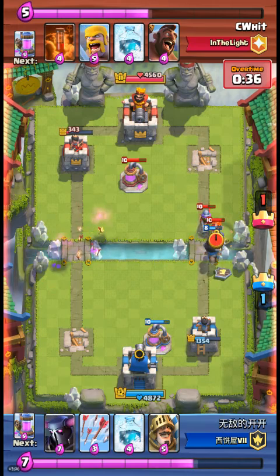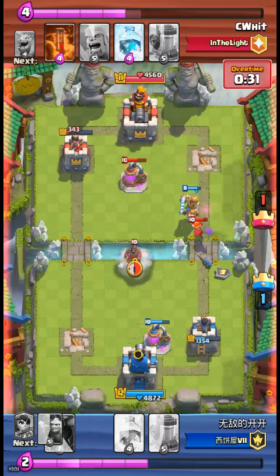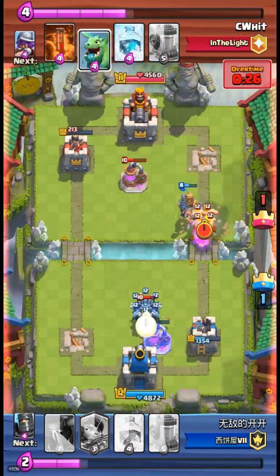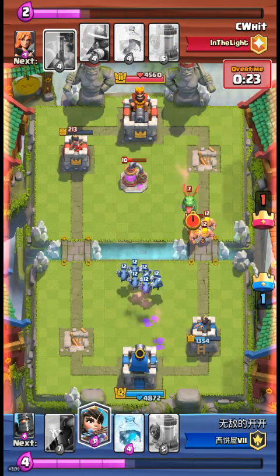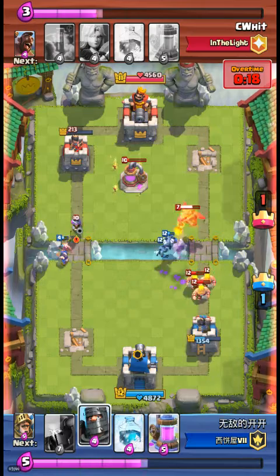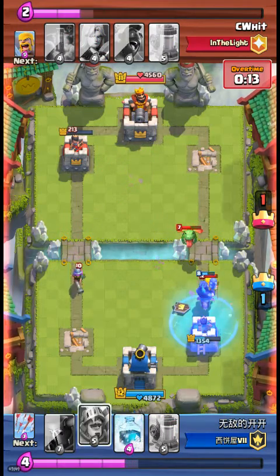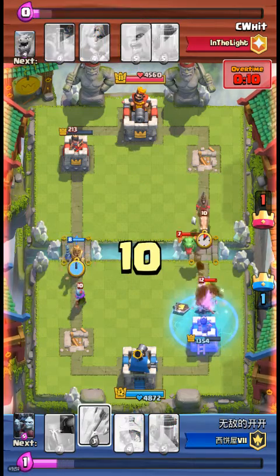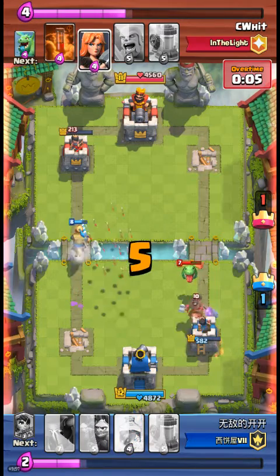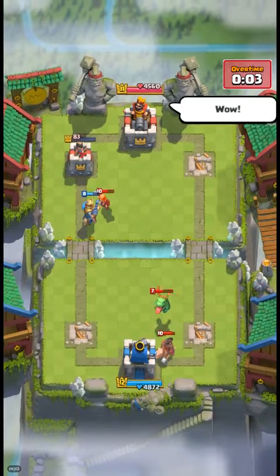Takes out the dragon — that's the big question. Almost takes it out. He spawns in the minion horde — what will happen in overtime? Don't end up in a draw, dude. Oh! And the guy in the light wins!